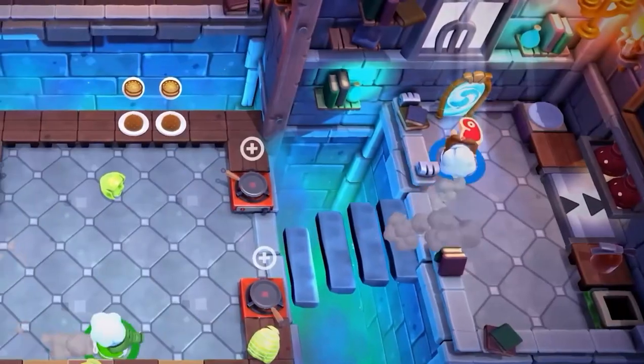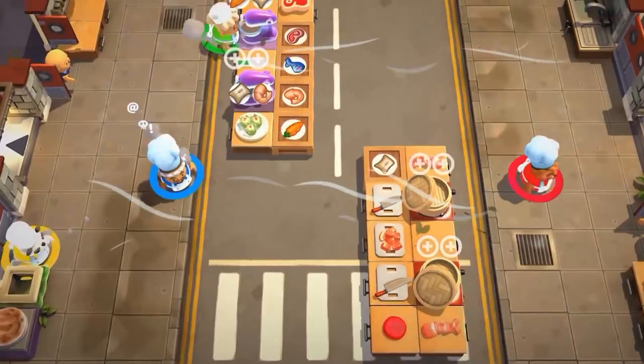As for some Overcooked 2 tips, my main tip is to go in with a solid game plan. Try designating particular jobs to particular players — depending on the kitchen, maybe someone's in charge of prepping, someone's on cooking and plating, someone delivers meals, and someone does the washing up. Working out what everyone should be doing ahead of time is the best way to keep things running smoothly. Harry's top tip is communication — clearly and calmly communicate what needs to be done in each Overcooked kitchen challenge. Try not to resort to chaotic yelling wherever possible.